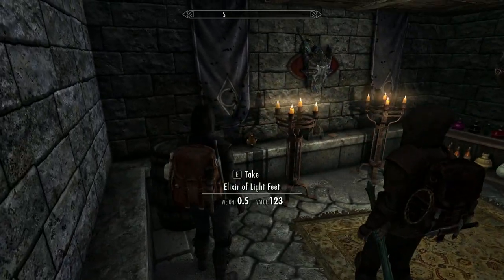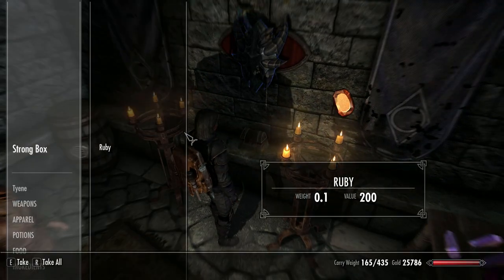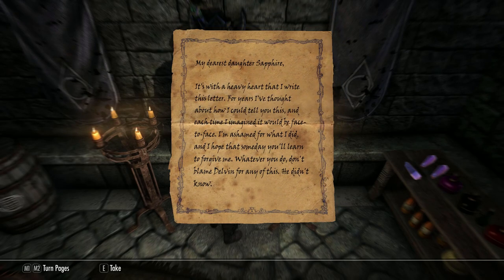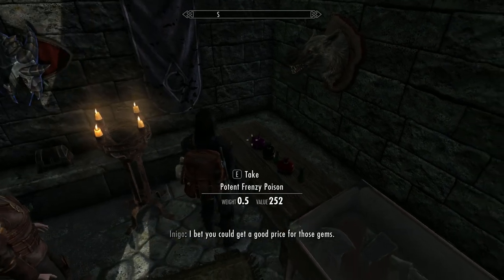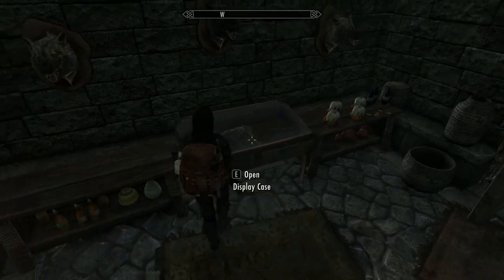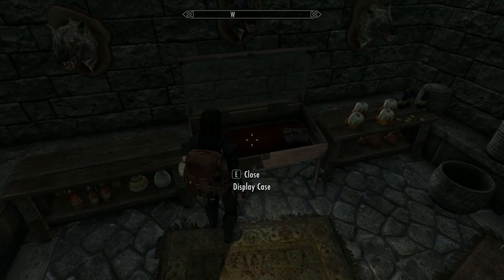Some of the other items in the cache spawn several times, but the weapon and shield on the plaque don't, so I'm going to wait until I'm at a higher level to get a better weapon — it'll be enchanted as well. Make sure to read the letter in here, because it reveals that Glover Mallory is Sapphire's father.